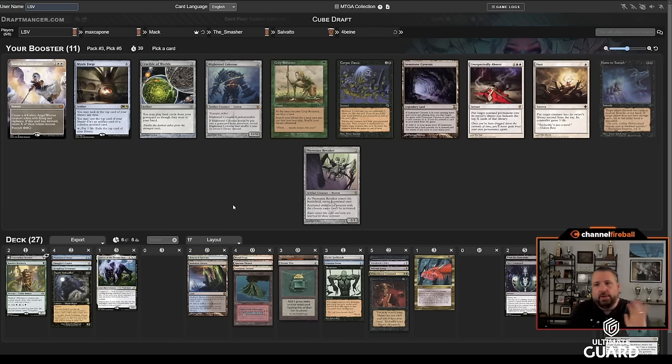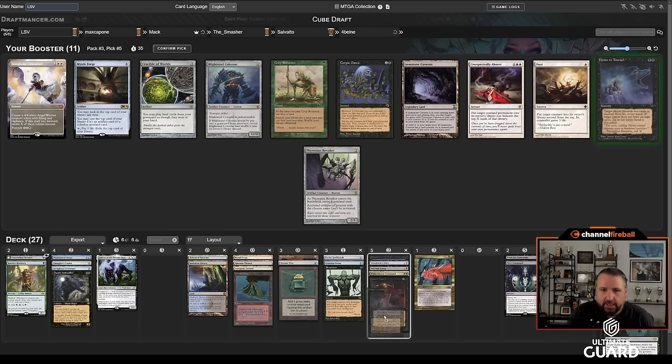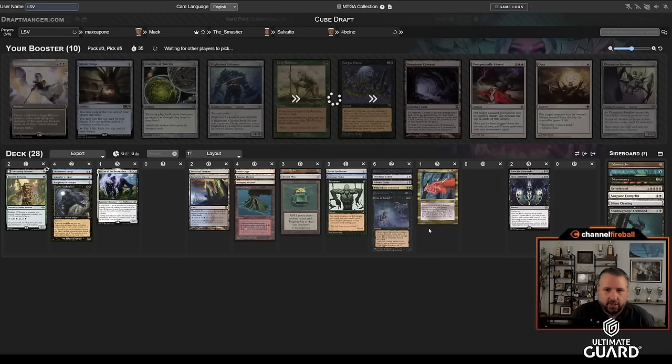Now I'm unhappy because my first couple picks were pretty bad. I do like Hymn to Tourach here — I'm playing heavy black and I can actually cast it. Pick five, and I'm not going to get much more out of this pack. My first five picks: a DT, a Reanimate, a Hymn, and two bricks basically. At this point it doesn't even look like I have a blue card I want to play besides Phantasmal Image. As it turned out, the black-green land would have worked out better, but I'm mostly just black.